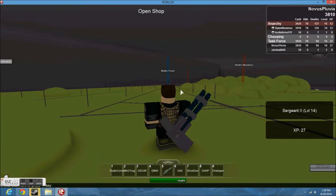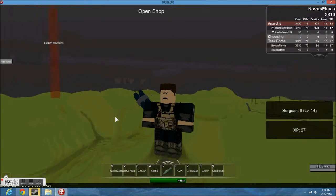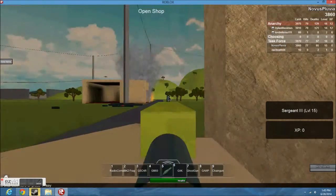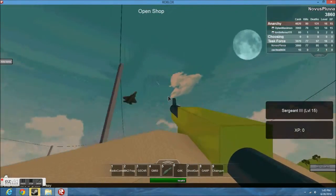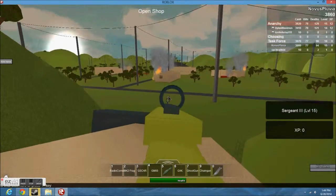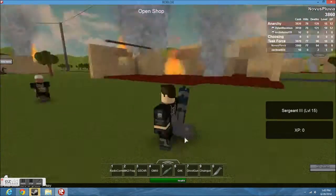As you can see, the teams are still normal. Blue is just the neutral — nobody has actually captured the Middle Forest yet, which is pretty weird. I hope you guys enjoyed this, and here are some game clips. I hope you guys enjoyed this video.